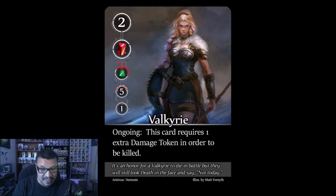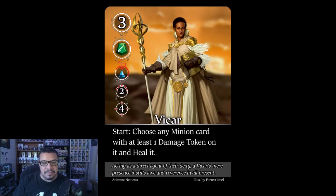The Valkyrie: ongoing ability — requires one extra damage token in order to be killed. She's a 5/1, almost always in melee position and highly effective there. Combined with her extra toughness, she can be miserable to deal with on the frontline. Weakness: her flank value of one. Focus her down with flank attacks and supplement with direct damage if possible. Worth two points — commit the resources to take her out.